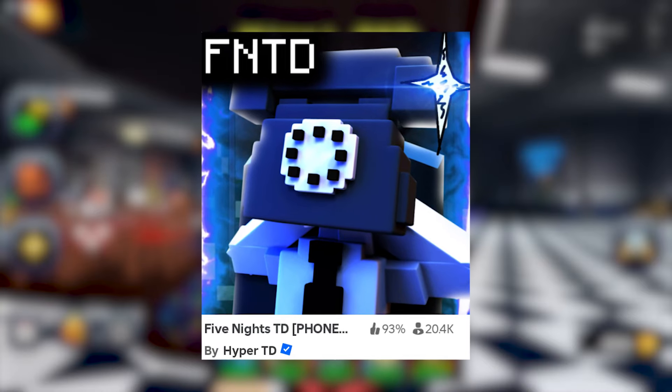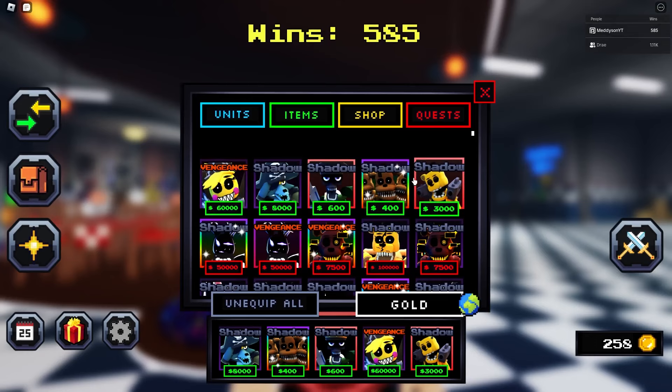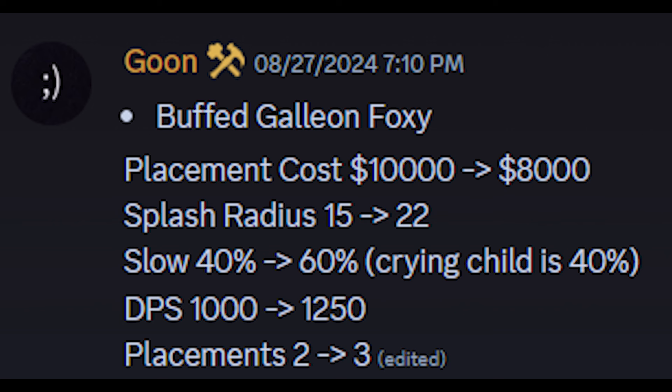All right, so we are back in Five Nights TD, and today I'm going to be using buffed units only. You'll see these are the units that have been buffed in the game by the devs. And yes, I do have receipts. So there's the Valkyrie Chica, which was done from three placements to four. I'm using the Evo one, that has four placements as well. We have the Galleon,